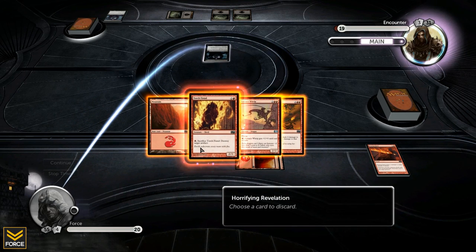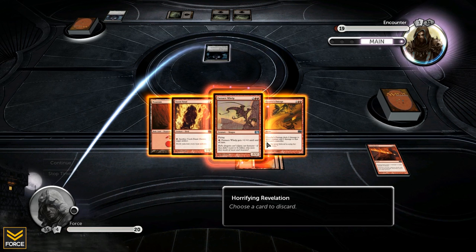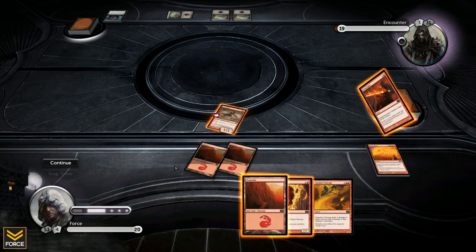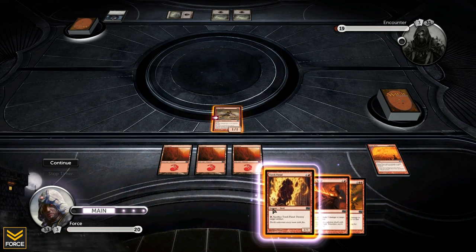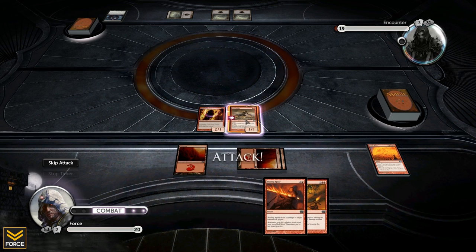What do I want to get rid of this time? I'm going to hold on to the Torch Fiend because I can play him next turn. It's a decision between the Whelp and Chandra's Outrage. Having a 2-2 flying would be nice, but if he has the ability to take over my creatures I'd want the damage spell. Why don't we get rid of the Whelp - I already have a creature in play with the pump ability. Creatures in play are crucial here, so let's throw this guy in. Going to have to end up dumping Chandra's Outrage next turn. We're going to attack and pump him up.